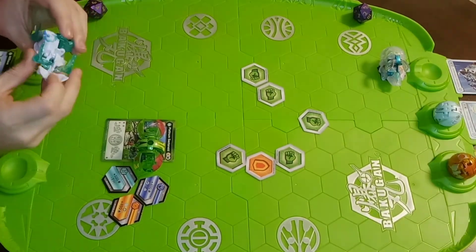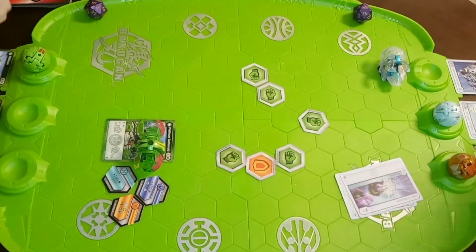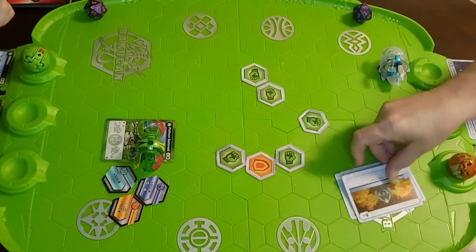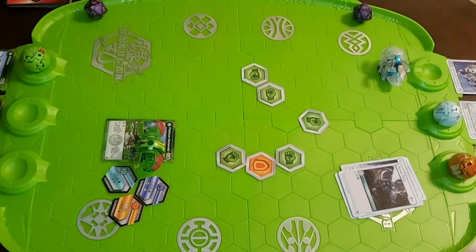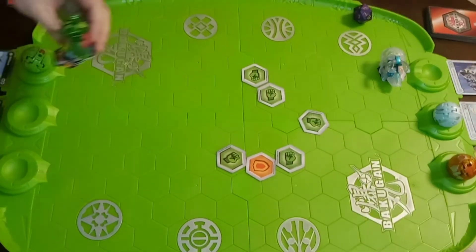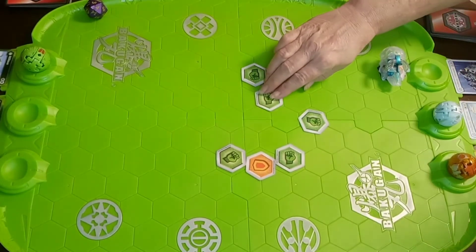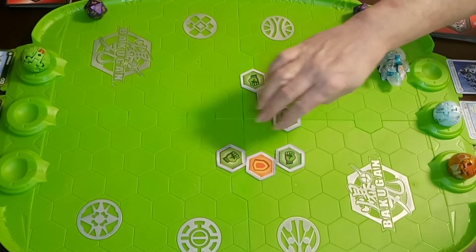Here is the six damage coming in now — would have been seven, but I did pick up the one core. My opponent flips Halt Outsiders but used up all their energy on that Geogun. Lucky for me, the damage goes through. Now I have two Bakugan open, so I'm very close to a team attack. I'm in a good position — good lead this game so far.